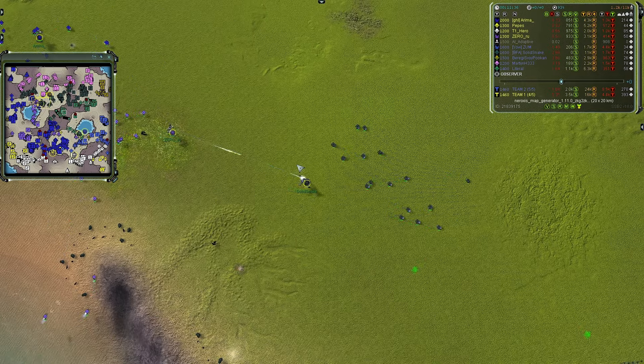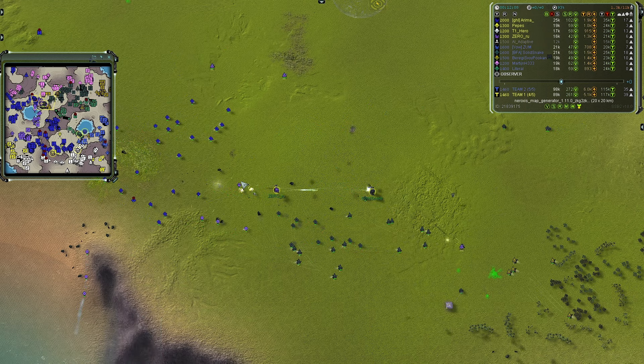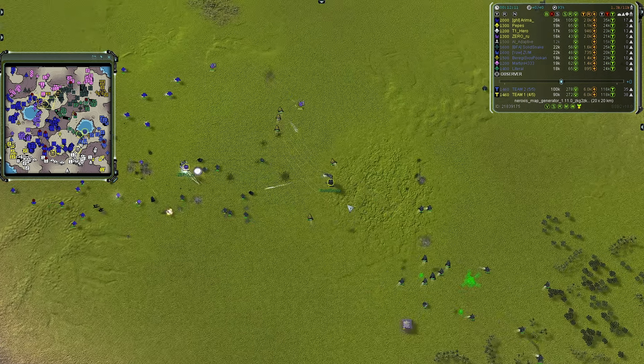Solid Snake got his veterancy rank. T2 Nanthas are inbound against Solid Snake — the bombers hit and deal AOE splash damage. Reinforcements for Zero Ru push against Solid Snake. He's in the red, back in the yellow, red again — falling below critical HP. T2 Yenzyne online for Arima. That might be it for Solid Snake — he turns, gets a veterancy rank, but if these units don't close the distance he might escape.